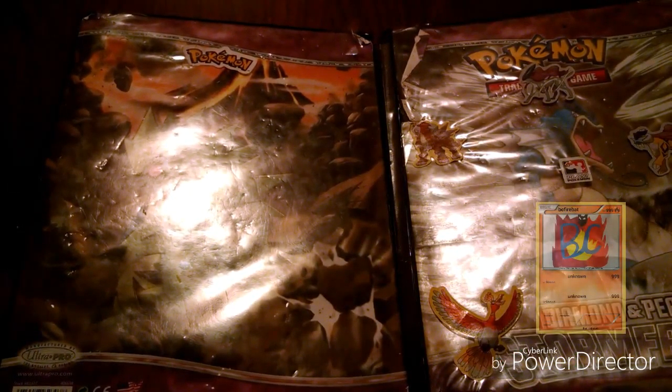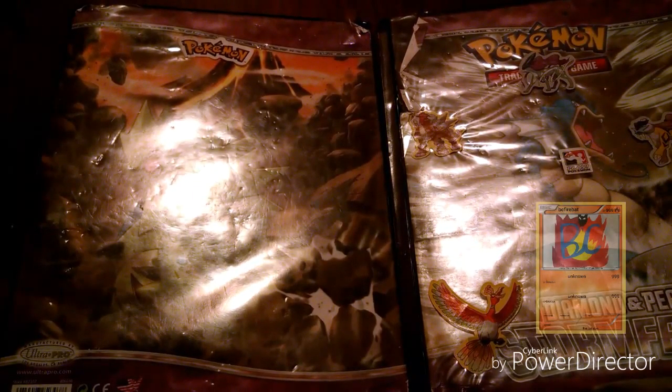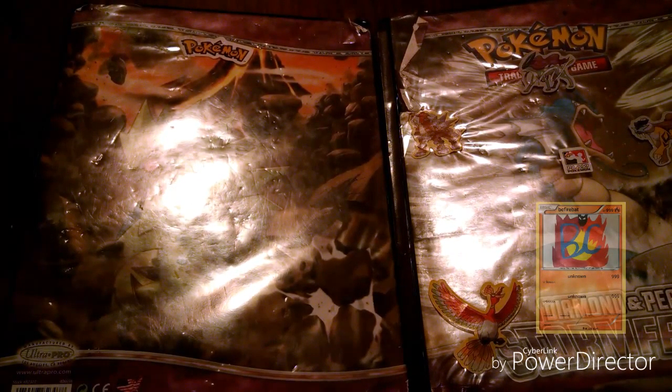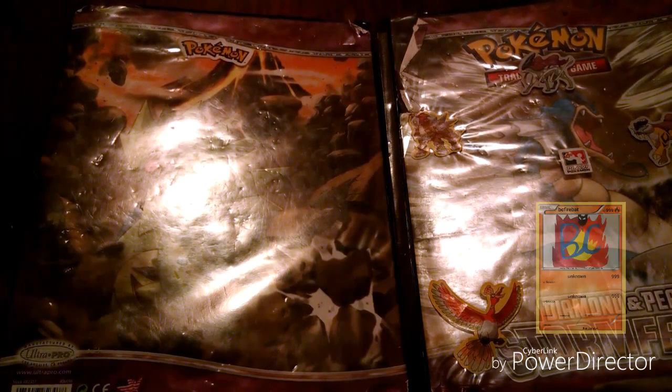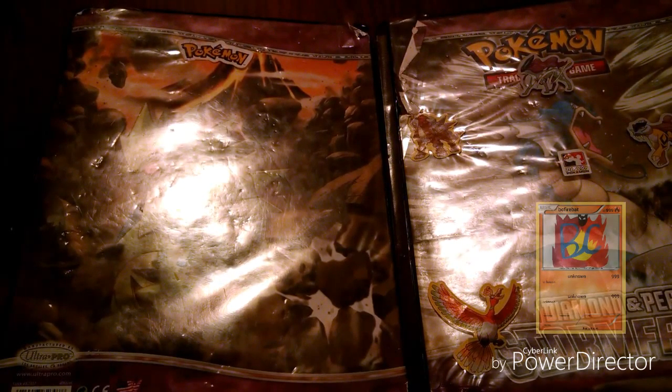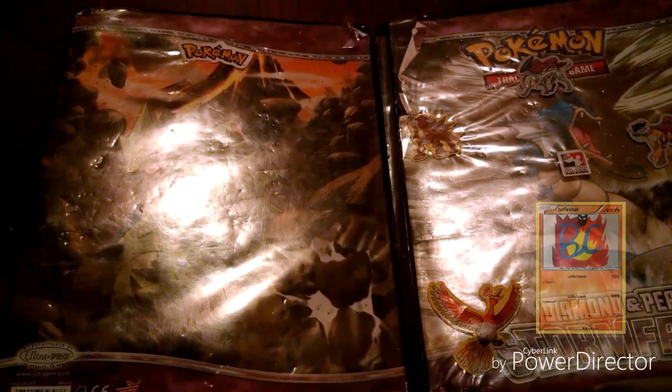So from the Charizard pack we got those two great pulls. I'll choose the Blastoise one next to open. Let me go ahead and get started on that — I'm going to reset the music but I'm not stopping the video to do that. I'm only opening these from the back so you can see my code.